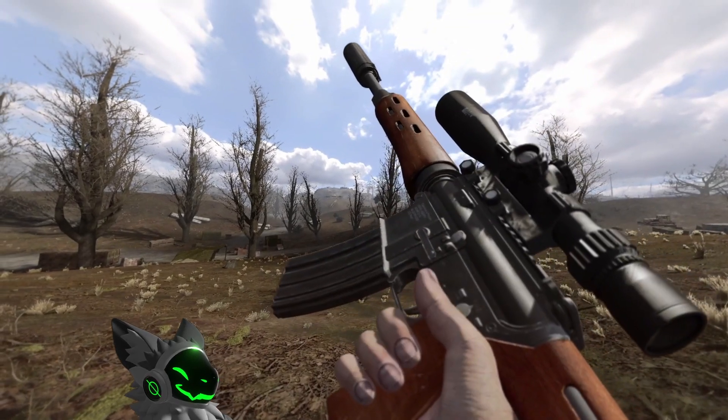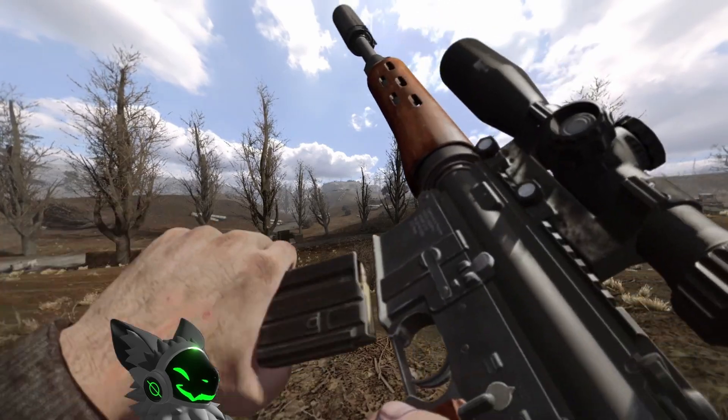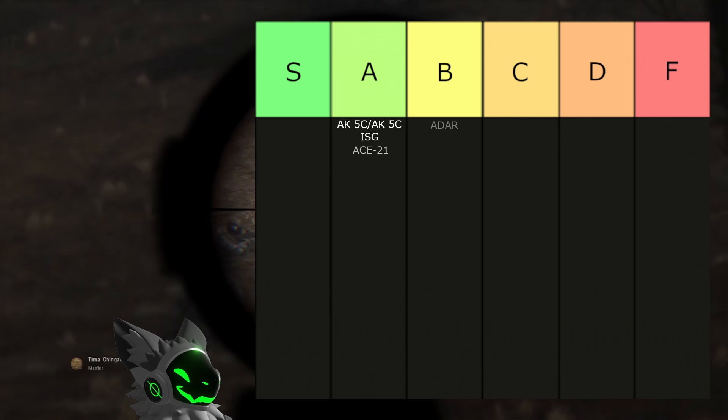Another EFP exclusive is the ADAR. This gun has good sights and very low recoil. The fire rate is good, but the main problem is the gun being semi-automatic. For this reason I cannot put the gun anywhere above B tier.